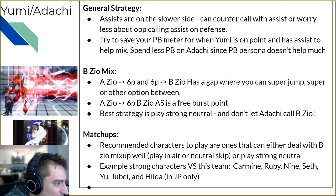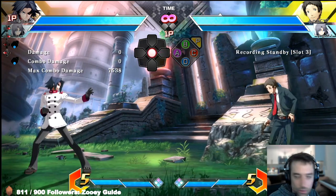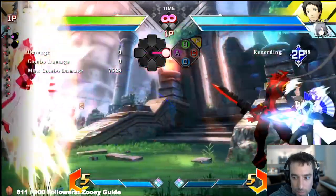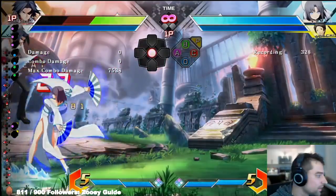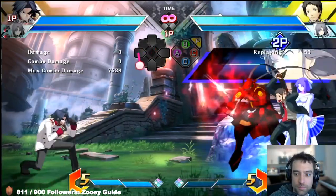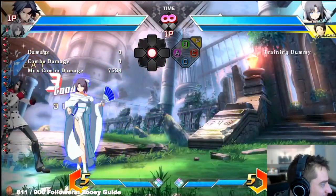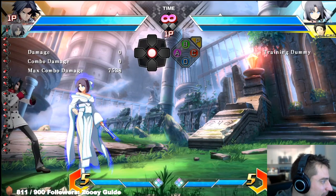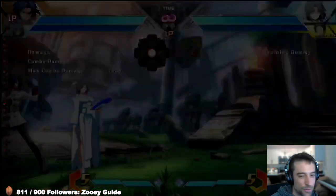Spend less push block on Adachi since push blocking the Persona doesn't do much. The BZO mix we already covered. AZO plus 6P and the 6P's BZO both have a gap. The typical thing you'll see from Yumi-Adachi: if they do it right it combos — Yumi runs up and gets a combo off an unblockable DP situation. That's not what you want to have happen.